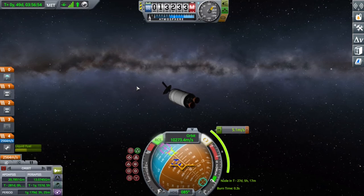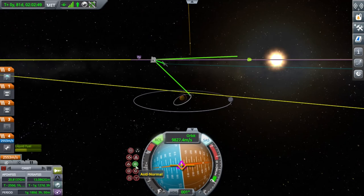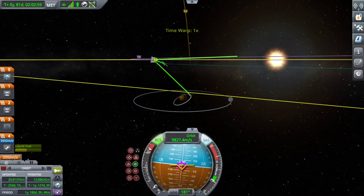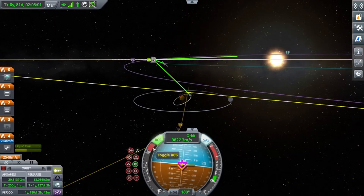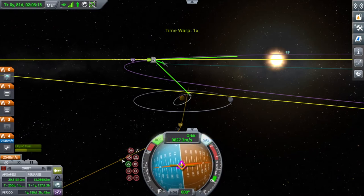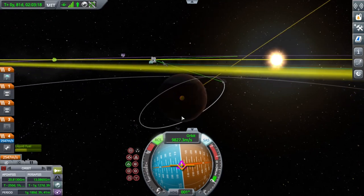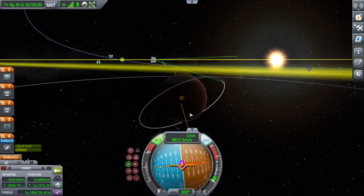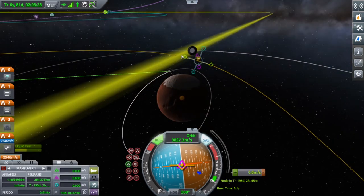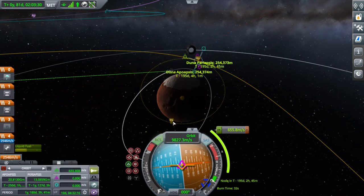You can see me setting up the orbit and time warping — I'm just skipping the long travel time. I deleted the maneuver node for some reason and switched to using the SAS markers, just pushing each one to get a nice close approach to Duna. I set up a nearly polar orbit.